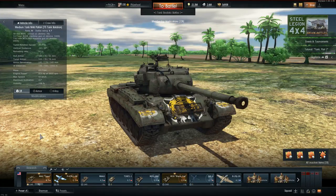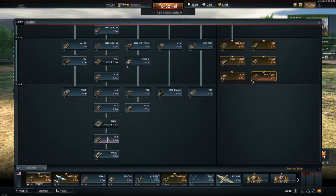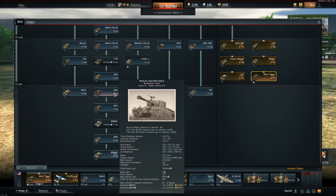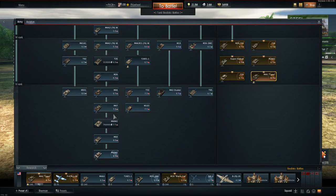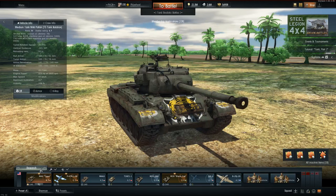This is the premium M46 and there is one difference, but it's a pretty big difference in terms of gameplay in War Thunder. Comparing the M46 Tiger premium to the normal one: the premium has 810 horsepower versus 716 horsepower on the standard. That extra horsepower doesn't increase the top speed — both cap at 47 kilometers an hour — but it allows the tank to navigate terrain easier.